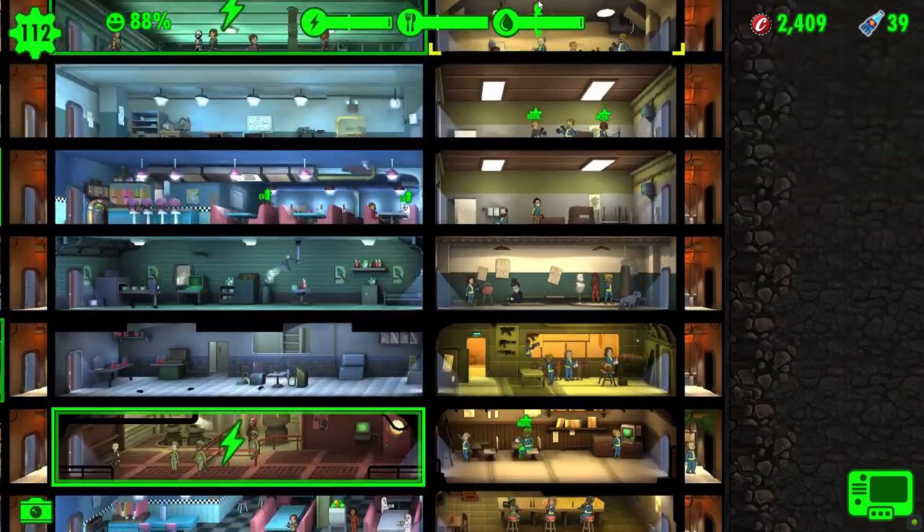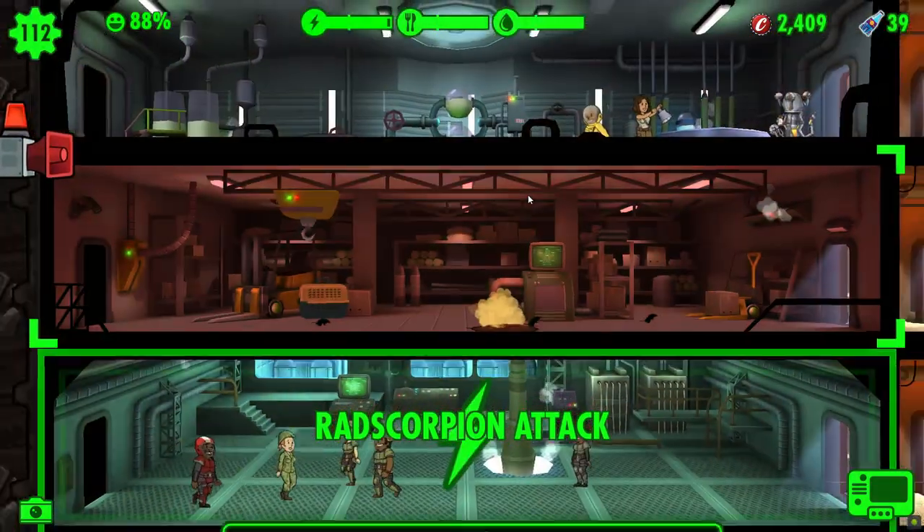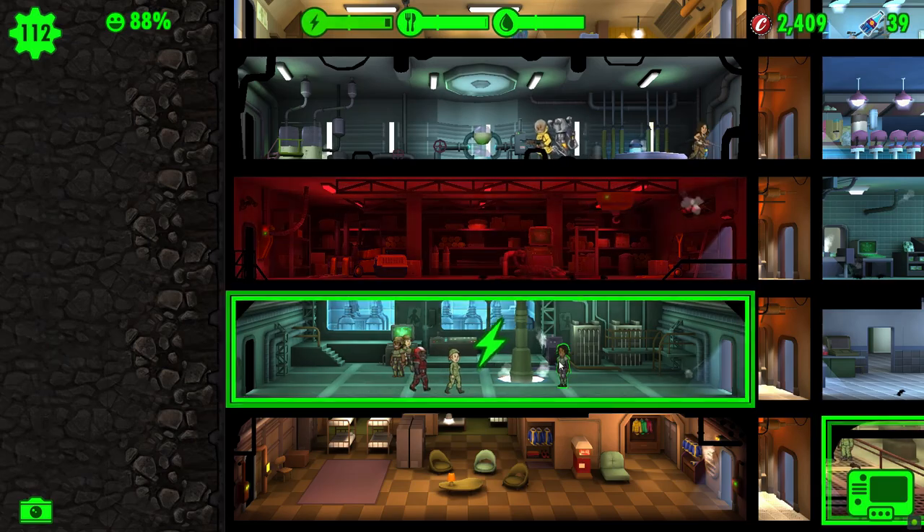You're max endurance and max intelligence, so let's put you to an intelligence room as well. And here comes the rad scorpion attack. Time to deal with chaos - personified.